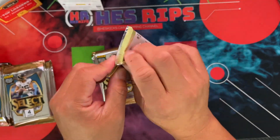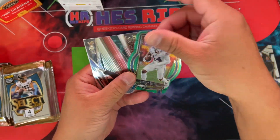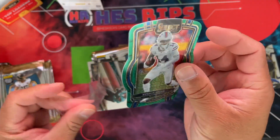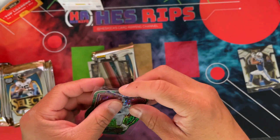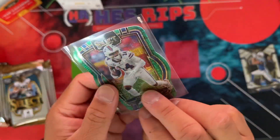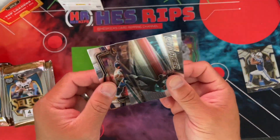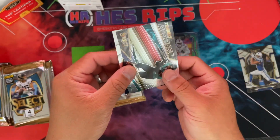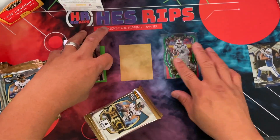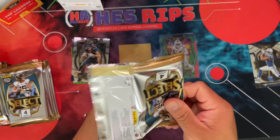So see where the year takes us. But it looks like some die cut action here — there's a Pitman, there is a green Diggs. What in the heck? Are you kidding? What? Yo — five of five club level Diggs. Green. Holy moly! We got a numbered card out of the first pack!